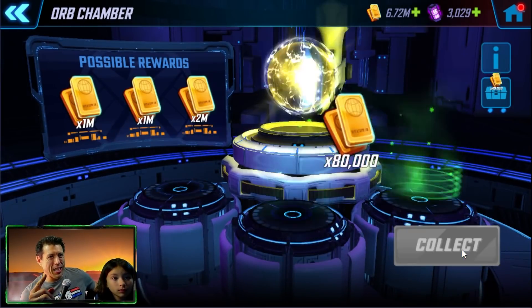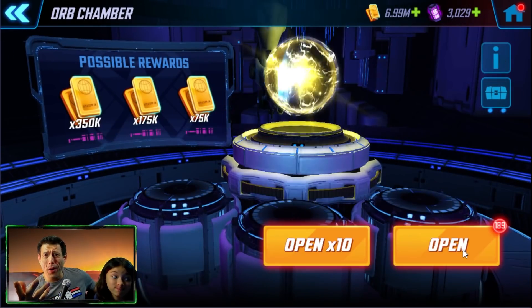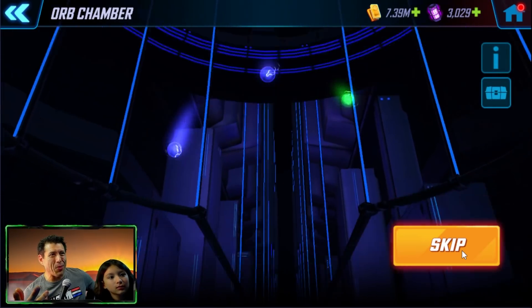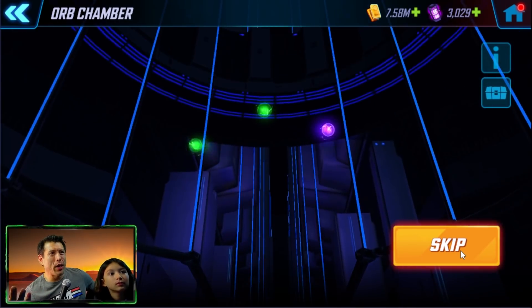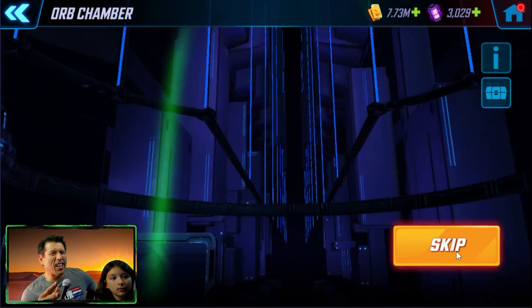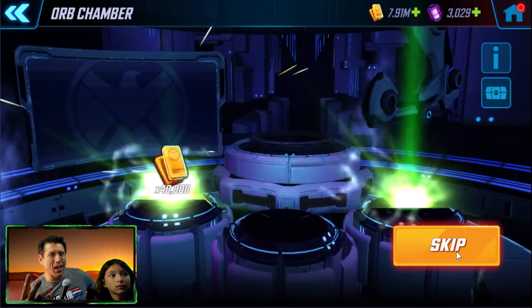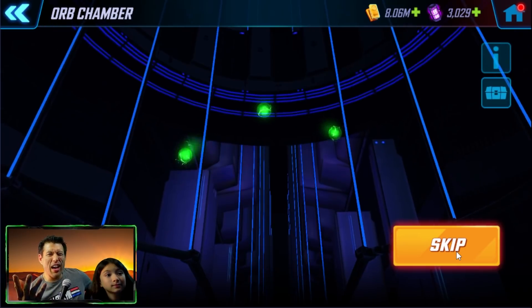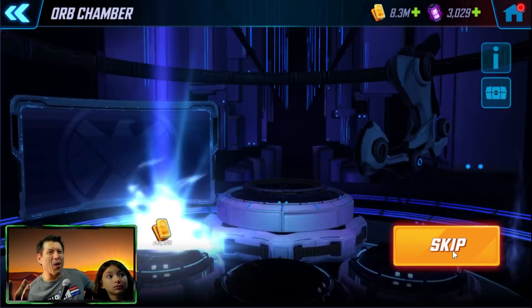All right, green — keep going. We just want to see the colors. Oh, purple! Should we go right now or should we wait for a gold? Oh, that's a blue. Keep going — we're in a decent seed, we're getting some purples and blues here. I don't even know what number we were on. I should have looked at the number before we started opening these. As soon as we get another purple I guess we're gonna go.